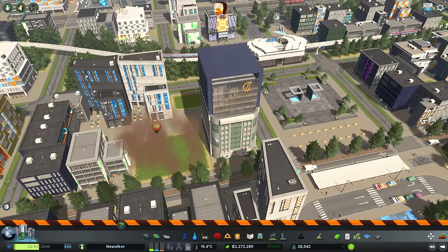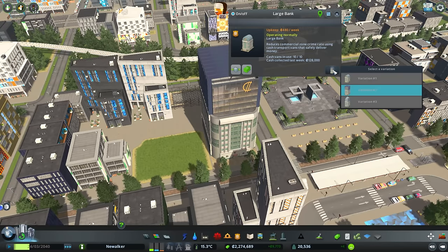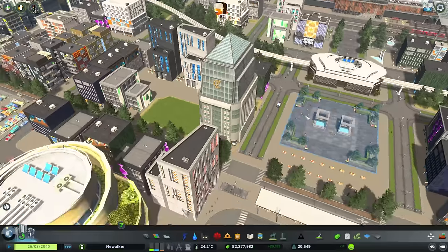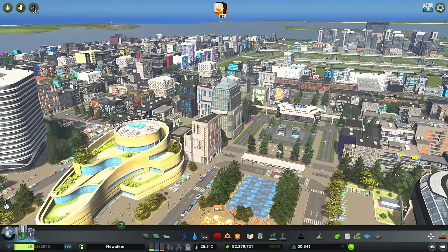Look, we need a bank. Is there anything else going on with the bank? Cash collected last week — nice. Oh, you can change how it looks. This is the future. That's so cool now. Everything is better.